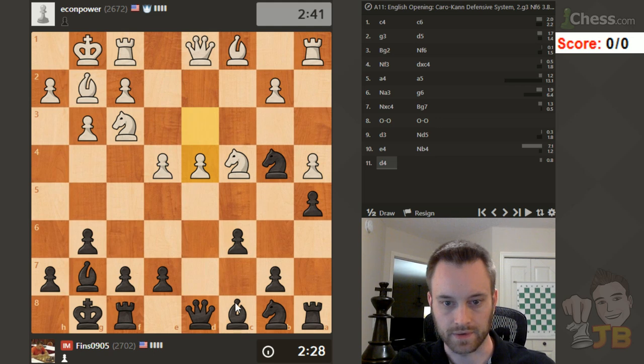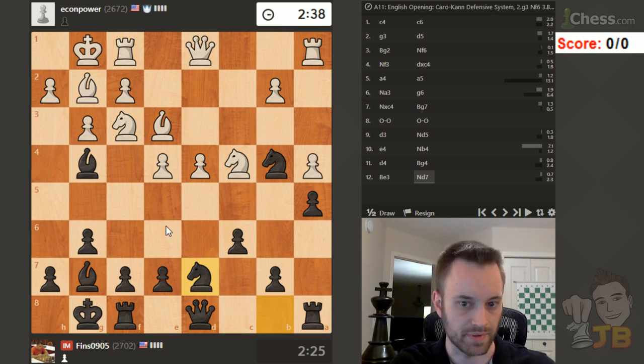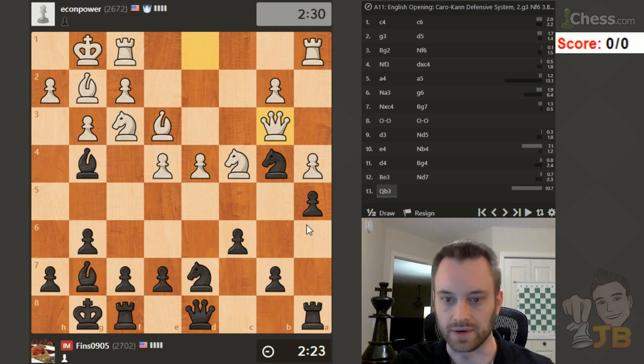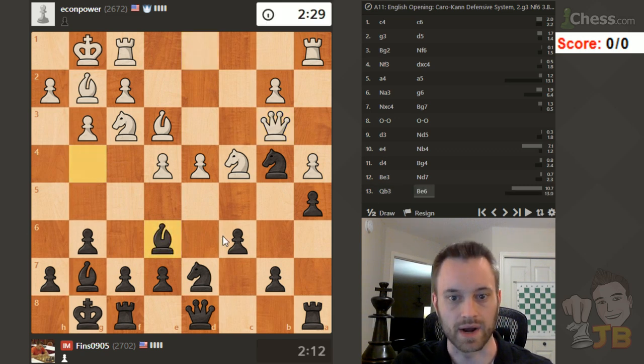Let's play bishop g4, pressure on this guy. I think knight d7, and if h3 I'll take - maybe play for e5 thereafter. I like my knight on b4, a nice stable piece. If I had to part with the bishop here, no big deal. Queen b3 - thinking about taking and playing e5, just looking for some freedom. Bishop back to e6 also possible - maybe I'll do that just to pin white up. Instead of going after this knight, maybe I'll go after that knight.